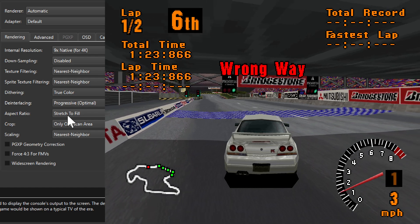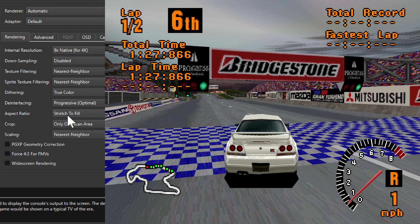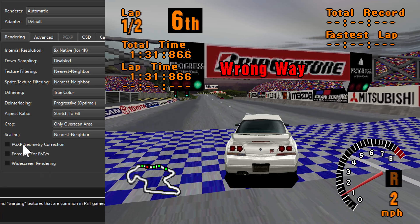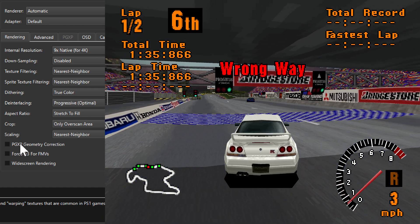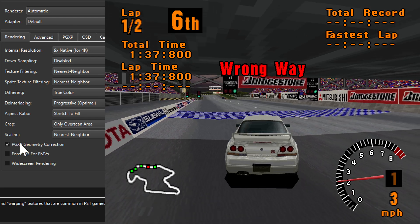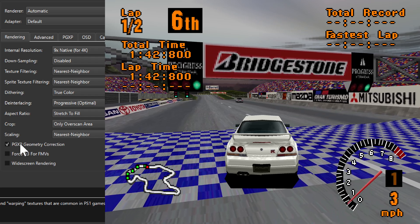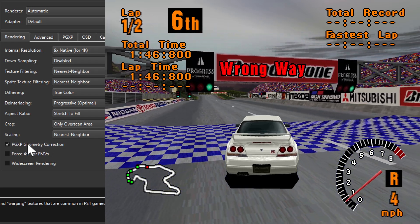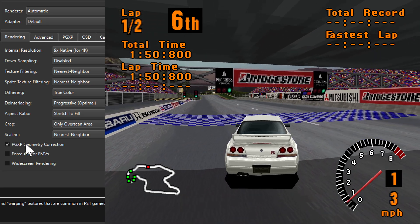DuckStation does support geometry correction, which should help with that, so let's turn that on. That made wonders — look at that, it looks way better! So those are the settings we're definitely going with, and for 4K it definitely looks a lot better.